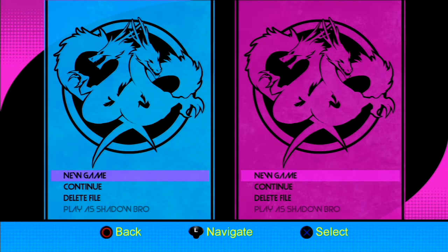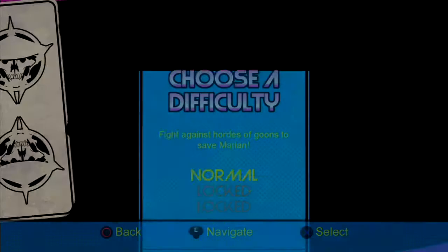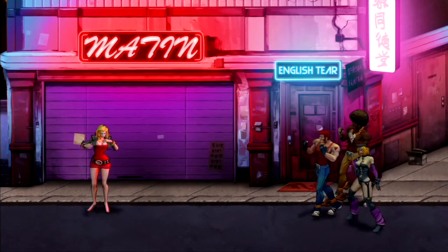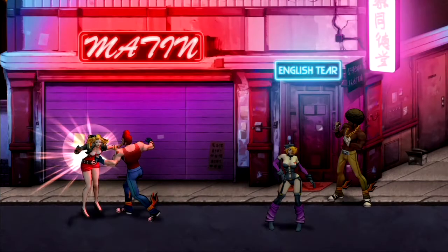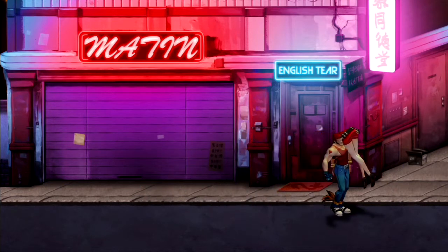I've got a file started already. We're gonna start a new game. We should do a new game and then jump to the complete awesome file afterwards. Yeah, we can show off Shadow Bro later — that'll be some superpowered monster beast. This will give us time to show off how the game scales, since we'd just be doing 900 damage with one punch.